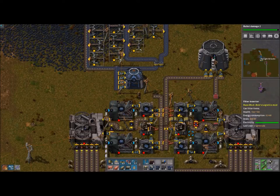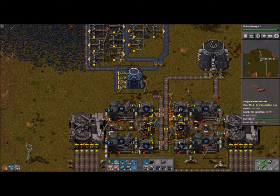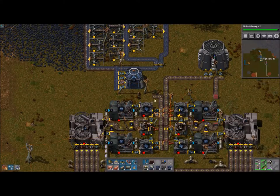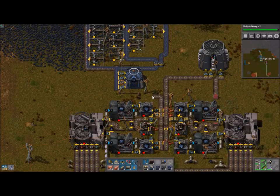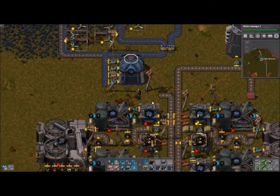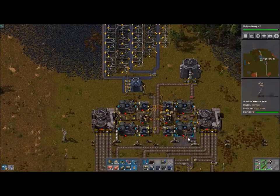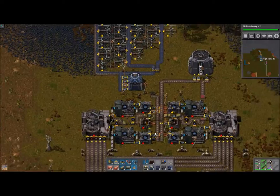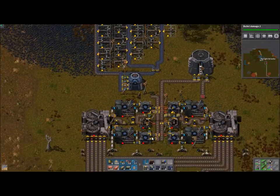Welcome back to Let's Play Factorio with Brightblade, episode 16 of the Bob's Mod edition. I just kept looking at this — I spent all this time putting all these pipes in and everything else, and I'm just like, this looks like crap.